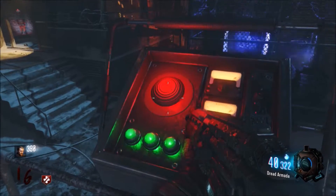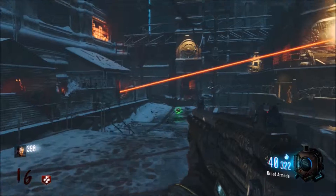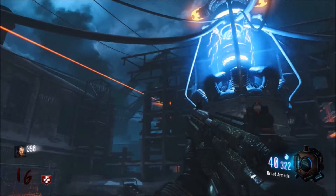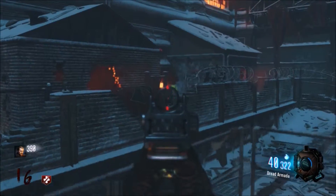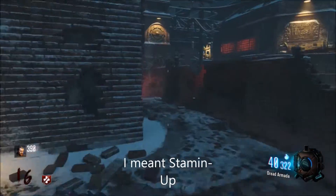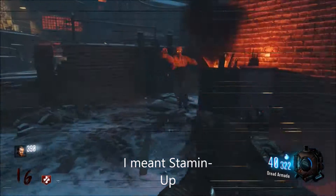You're going to notice that there's going to be all three lights on, but it's going to be blinking. You want to hold X on this and then the Origins head is going to reflect some light and it melts it over there. I'm pretty sure this can either be Speed Cola or Deadshot Daiquiri, and it looks like I got Deadshot.